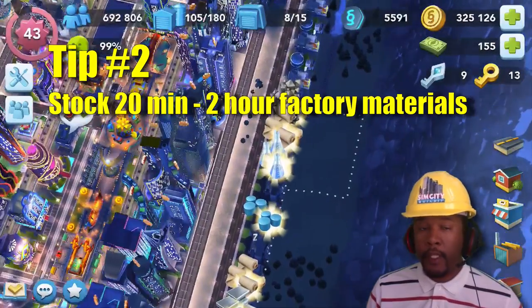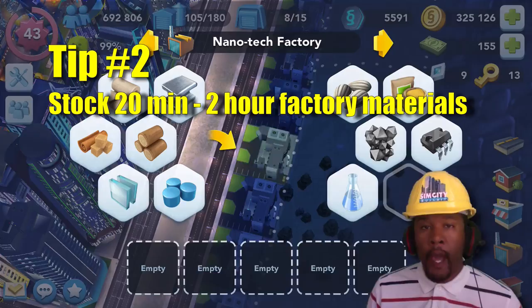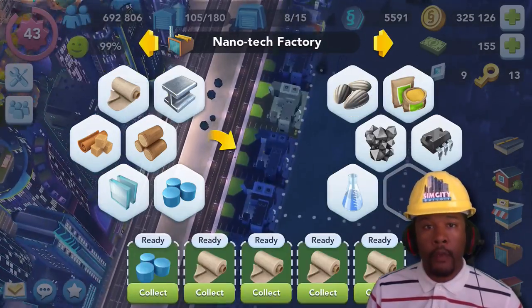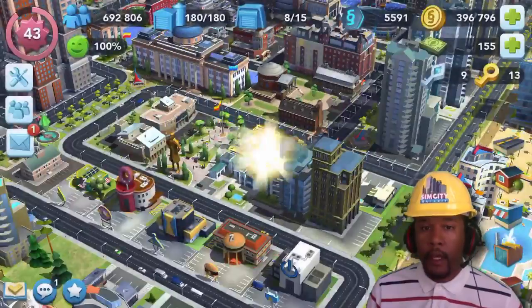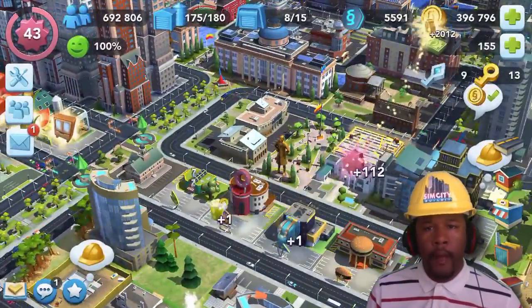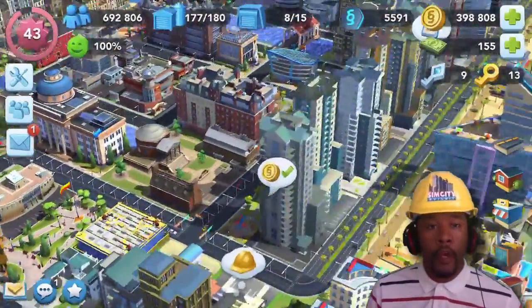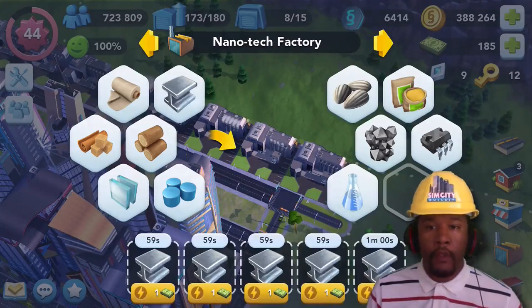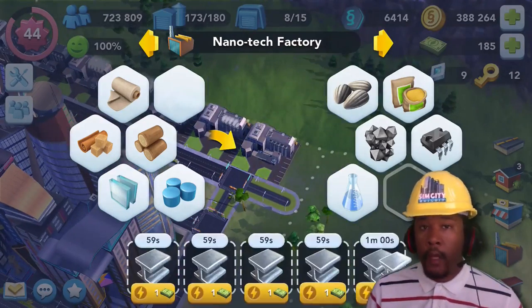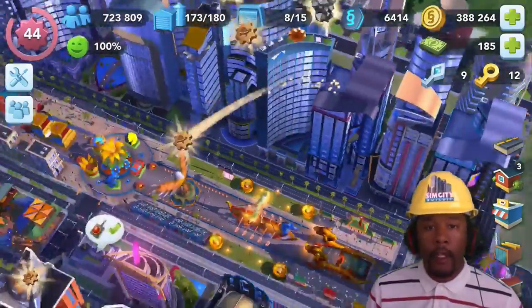Tip number two is to keep your factories stocked full of raw materials that take more than two hours to craft. This will increase your productivity and efficiency. For instance, you can only unlock a maximum of ten factories, so you should choose wisely on how they're being used when you're offline. It doesn't make any sense to produce metal, wood, or plastic while you're not in the game because these items only take under ten minutes to produce.